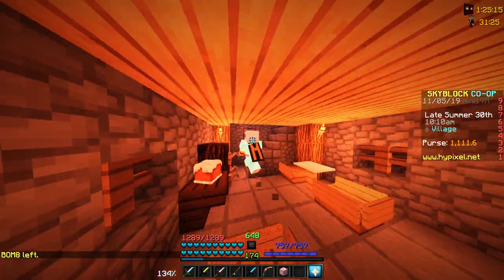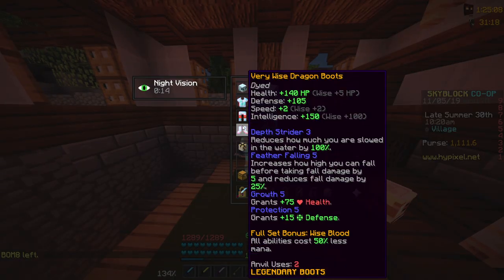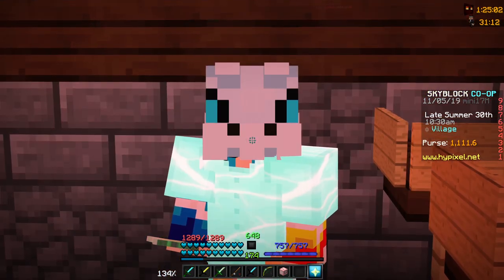If you're one of the people who actually tries to get strength, you could probably get your strength to about 200 — by not going with Wise on your armor, going with Strong or something, and reforging all of your talismans to Strong. You could easily get 200 strength.